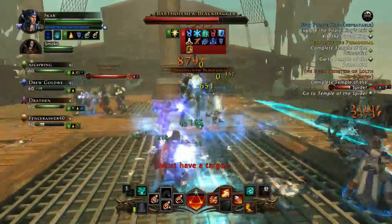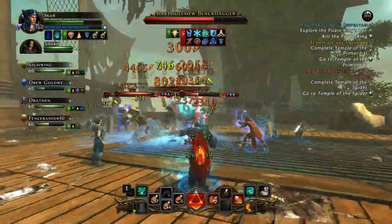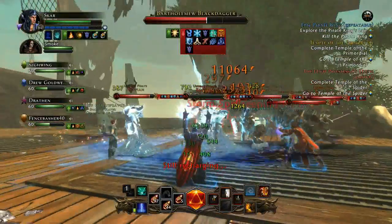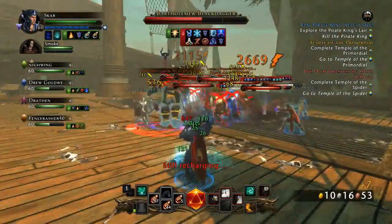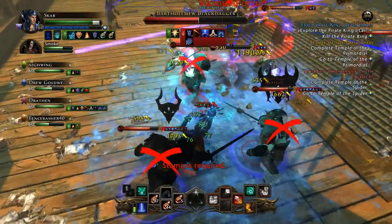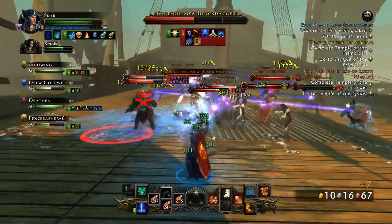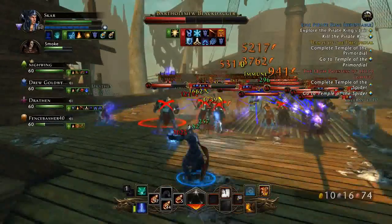If you run this dungeon and salvage everything, running it twice is guaranteed to cap you out at your 24,000 a day. Personally, I have over 200,000 rough Astral Diamonds to refine — even if I didn't play for 10 days, that would still take 10 days to refine all of them. So it's kind of annoying, which is why I try to sell on the Auction House to get Astral Diamonds instantly.